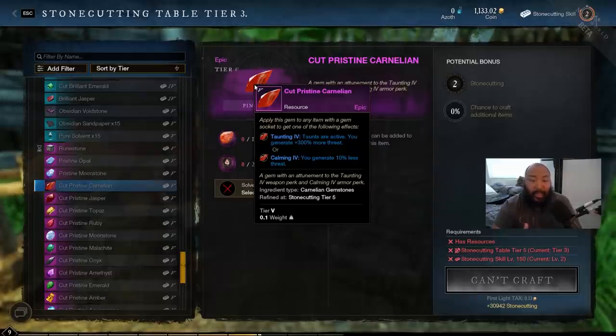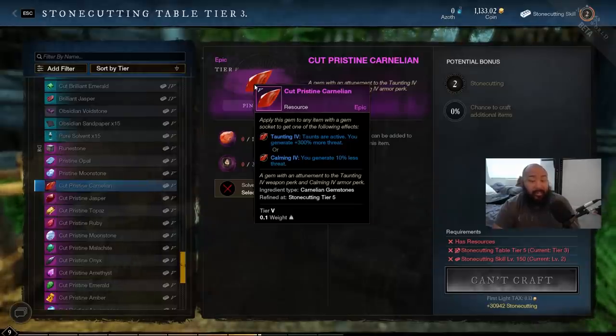It's important to understand that you put this in your weapon slot if you're looking to tank, and in your armor slot if you're looking to not draw attention to yourself. The pristine carnelian adds 300 percent more threat. From personal experience in the closed beta, once I got one slotted into my sword, holding aggro was a breeze. It's a little more of a struggle with earlier tier gems — like tier two where you're only getting 100 percent — but it's still effective.